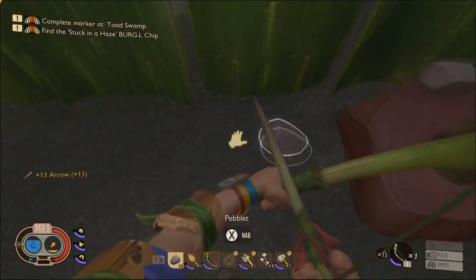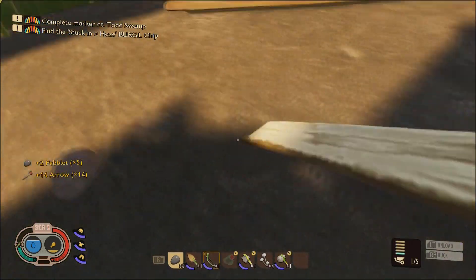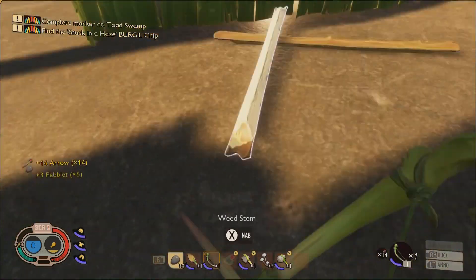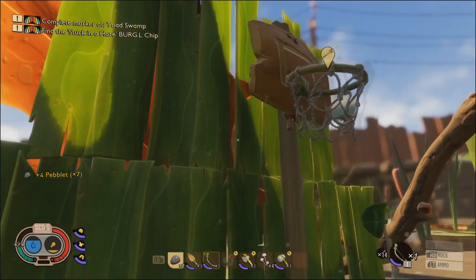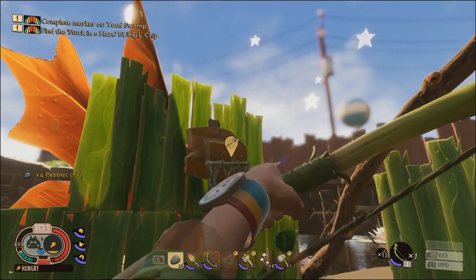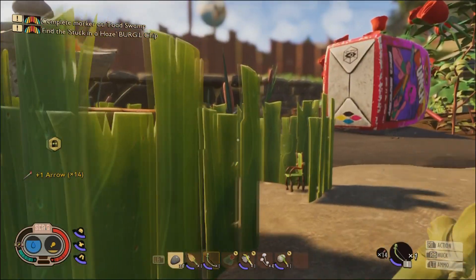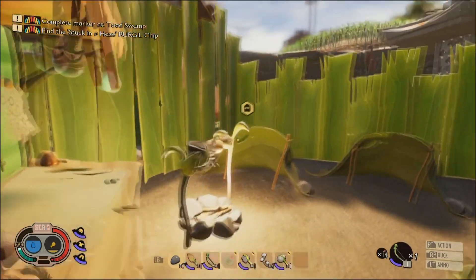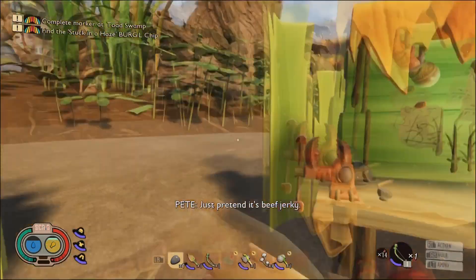Once you have your clay and all your ingredients, you can build the hoop. As you can see, I put a grass background behind the hoop just to catch all the pebbles I was throwing, so I could go pick them up easily without them getting lost. That's kind of dependent on where you decide to build the hoop — I built it here because it was wide open.